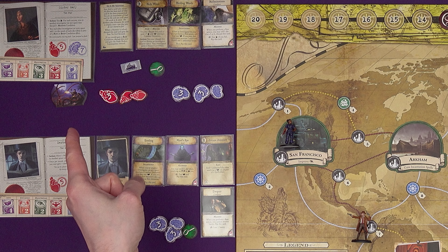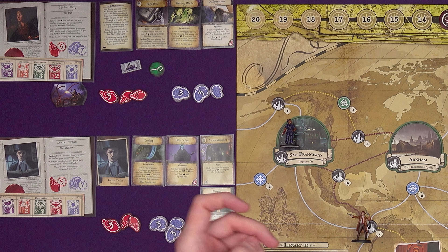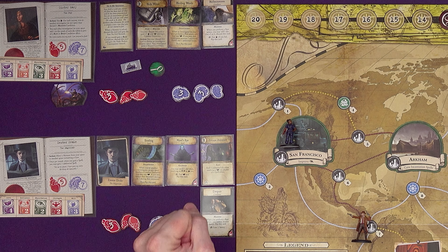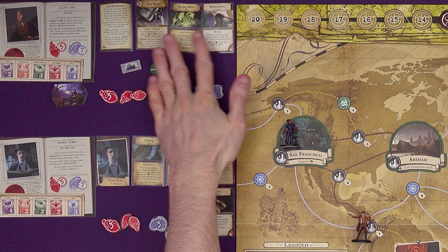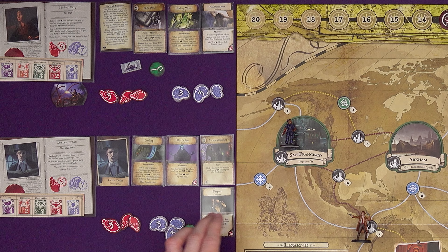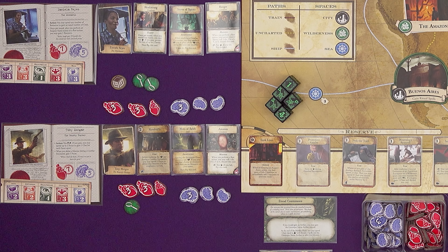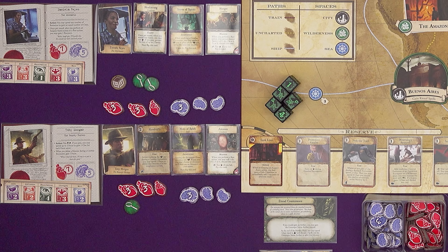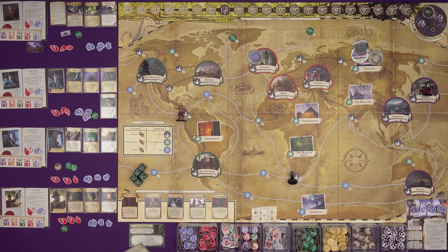So thanks to the stars aligning, Sister Mary has Healing Words but it has caused Hallucinations. Dexter Drake has Binding and Mind's Eye but is feeling Despair. Daniela can cast Storm of Spirits, which helps her with combat checks, but is feeling some intense Hunger. And Tony Morgan knows the Mists of Releh, which lets him ignore monsters on a space to do an encounter, but it has caused some Amnesia. Hopefully Sister Mary will be getting rid of those.